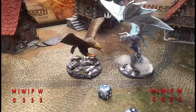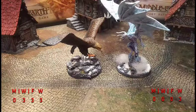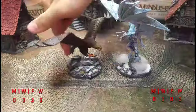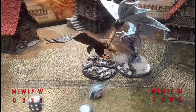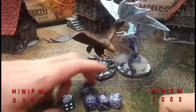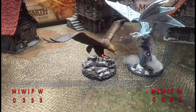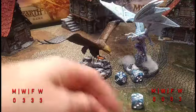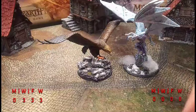Priority — Gulhavar fluffs it. He stands up and does nothing more. Gwaihir charges in handily — three dice to three dice. Gwaihir gets a six. Gulhavar rolls triple sixes but it's not enough — Gwaihir wins the fight. It's not every day Gulhavar has to fight something with a higher fight value. Gwaihir dishes out three wounds — Gulhavar is out. After rolling triple sixes, the dice gods have spoken.